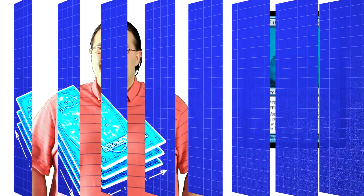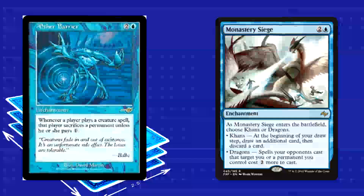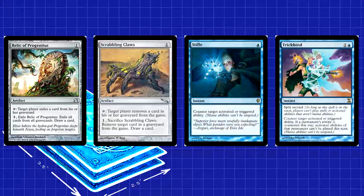Beyond that, the deck runs really well and has amazing matchups against most anything. Elves can be a problem sometimes, but even then this strategy can stand on its own two feet. Here are some sideboard suggestions — local metas are all different, so some of these cards won't be good for everyone. Aether Barrier hoses aggro; Monastery Siege against control or tempo-oriented decks; Relic of Progenitus and Scrabbling Claws for graveyard-based strategies; Stifle and Trickbind for tons of activated abilities, fetch lands, and basically Storm. Just bring in both.